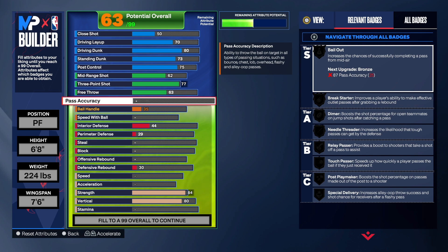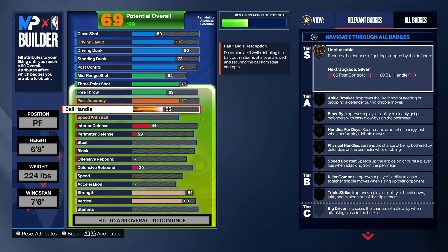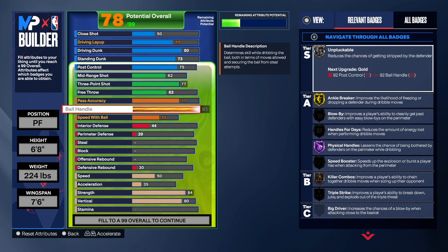I took the pass up to a 77 — you can leave it at 75 if you want, but I had some extra attribute points. The reason I did it is to get bronze need-to-thread; a lot of people don't care about passing anyway so that's a personal preference. For the ball handle we took that to an 85 — we want a good ball handle on this build to get our own shot. We got hall-of-fame physical handles, gold anchor break, speed booster, handled for days, blow by, triple strike, and all the most important badges.